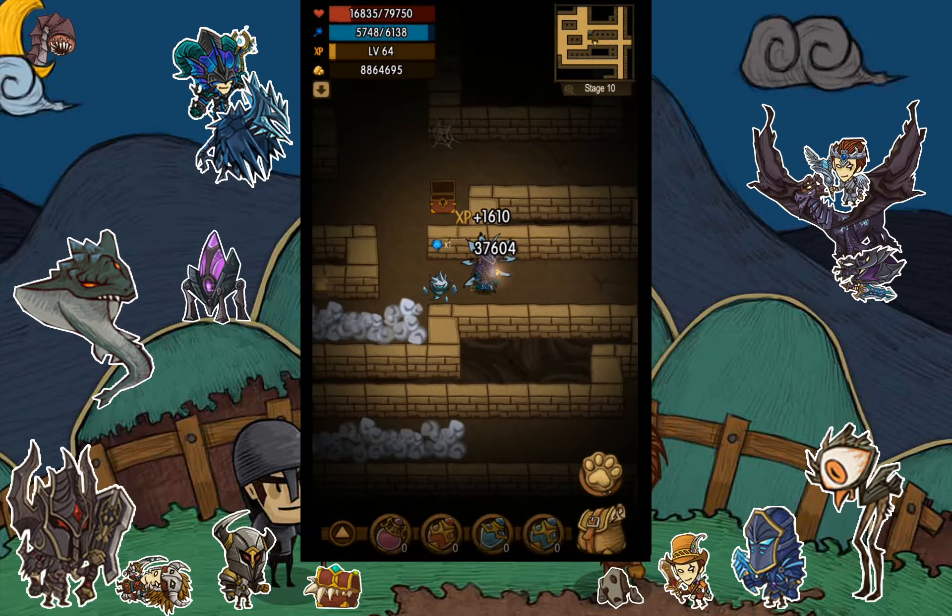Just look at the amount of XP I gain from a single kill — it's 1600 XP on a single low-level kill. Something to notice is that every point of XP you gain is also gained by the pet, so every time you gain XP the pet gains the same XP at the same time. It's not divided by two or anything like that.